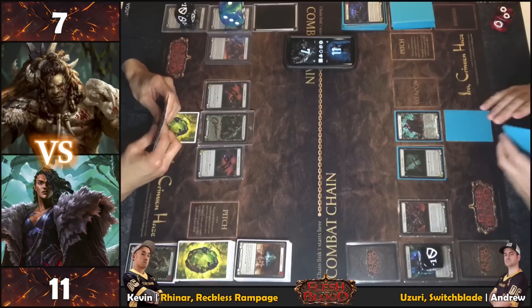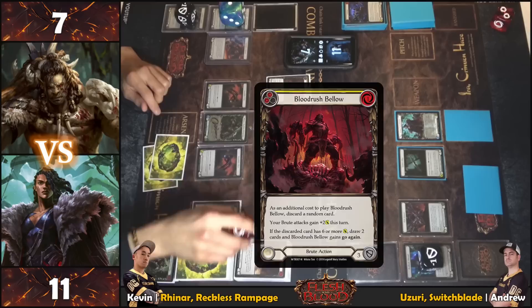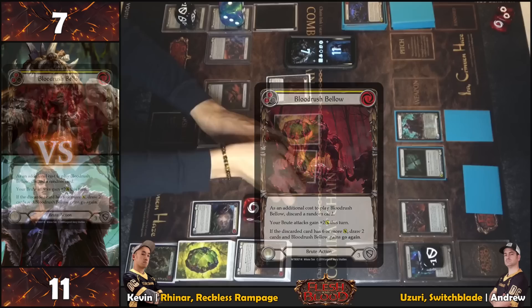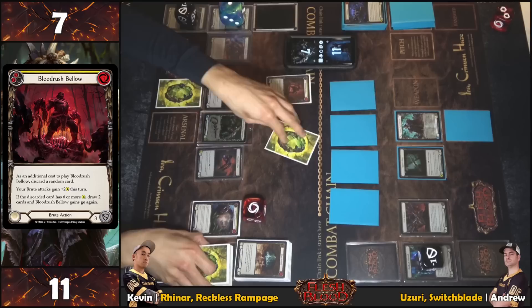Tunic used. Three cards in hand — Reinar gets scared. Playing Blood Rush Bellow — pitching one, discarding a random card as additional cost. The discard hits Reincarnate. Before Reinar's intimidate trigger, Reincarnate's ability triggers — put it on the bottom of the deck. Then intimidate fires, choosing a card to intimidate.